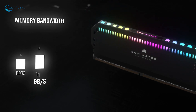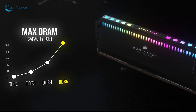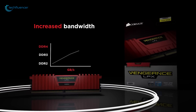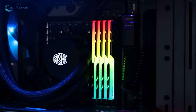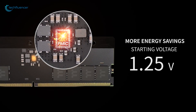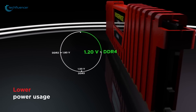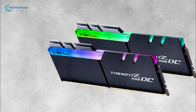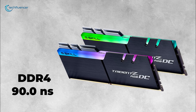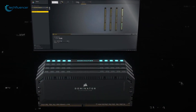A key area where DDR5 shines is memory bandwidth, with support up to 69.2 GB per second using two 32-bit channels — over double compared to dual-channel DDR4's 33.6 GB per second — which greatly reduces memory bottlenecks. DDR5 also operates at just 1.1 volts, lower than DDR4's 1.2 volts, for increased power efficiency and less heat generation, incorporating more power-saving technologies as well. One area where DDR4 still holds an edge is latency, at 90.0 nanoseconds versus 92.8 nanoseconds for DDR5, although DDR5 kits are rapidly catching up, and lower latency translates to faster response times.